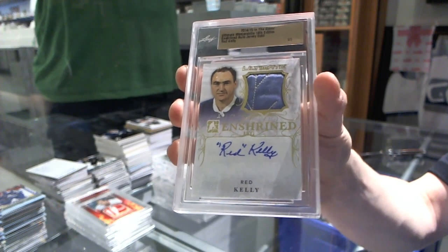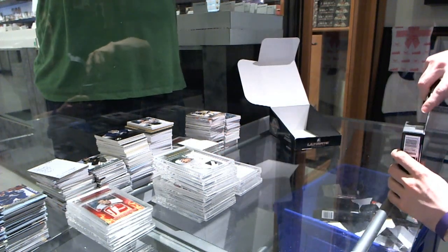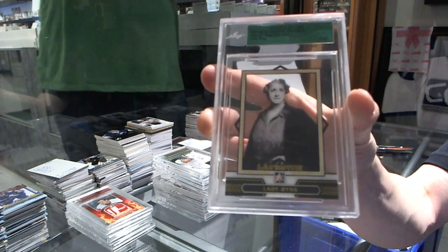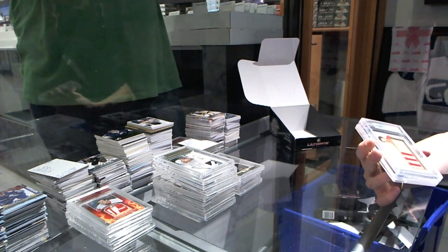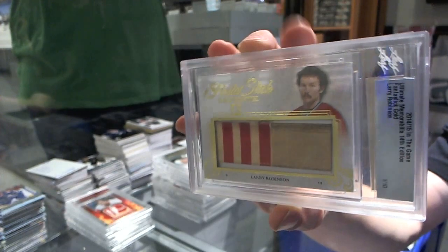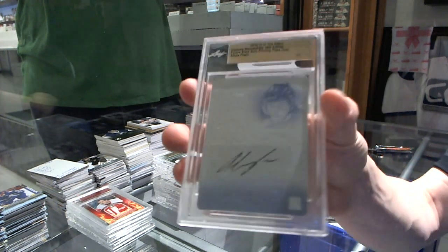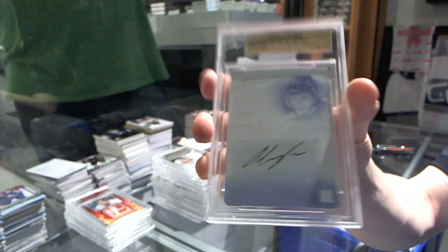Four of five Red Kelly — actually a pretty damn good box so far. Pack five: we've got a base card number twenty of fifty, Lady Byng. We've got a Fantastic number one of ten — Larry Robinson. And we've got a Future Stars auto cyan printing plate, one of one — Alexis Pepin!